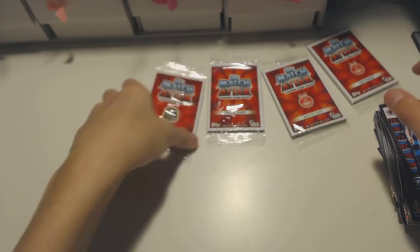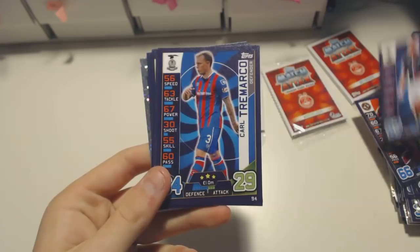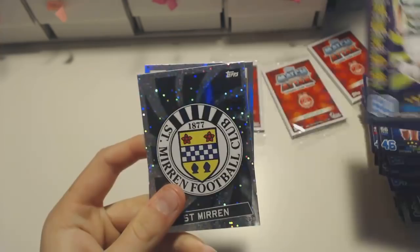We've got Derby De Geira, Morovic, Toshni, McCracken, Tremarco, another Nielsen - back to back - Igor Rossi. We've got Martin Canning who's a manager, Duffy, Tenney, and O'Connor. A Sanmiron badge and the penalty specialist Gary Fleming - haven't had this one before in the pack opening.